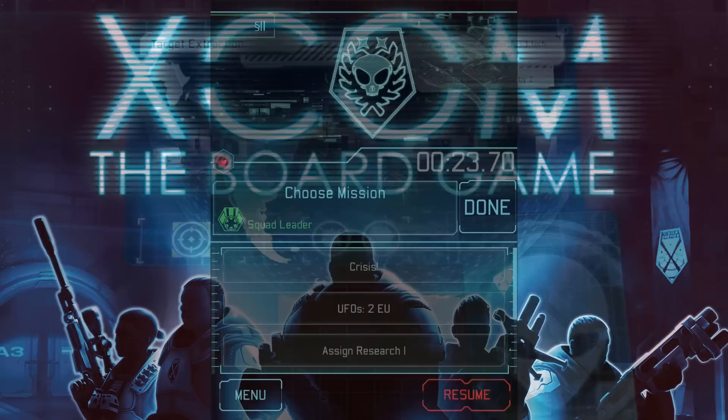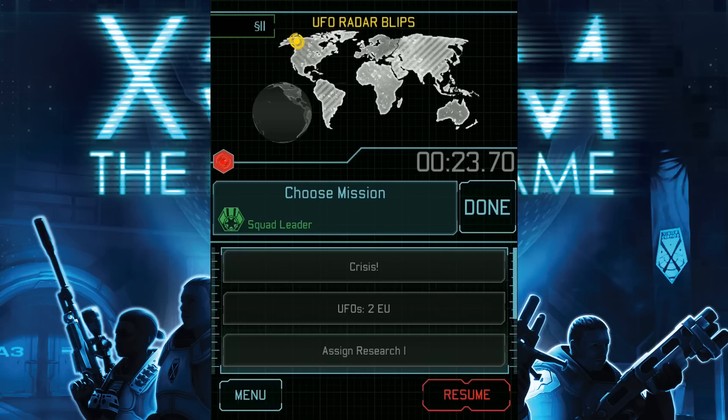We'll see how to resolve missions later, but when choosing one, pay special attention to the two rewards listed here, which you will gain if the mission is later completed. Before I tap done here, notice this blinking button — if I tap here, I get a warning about UFOs that will likely be appearing very soon in the location that they're going to go in.